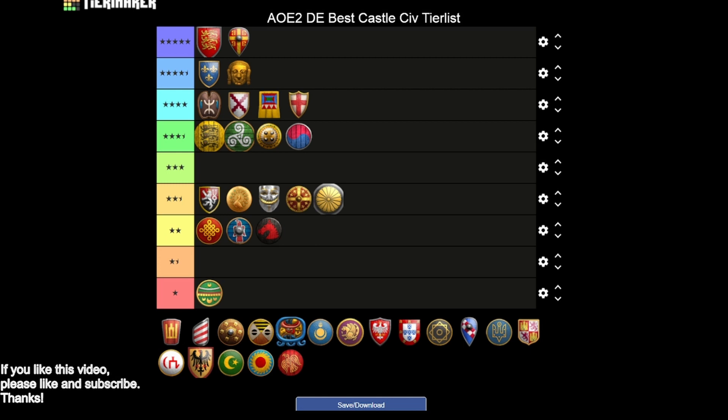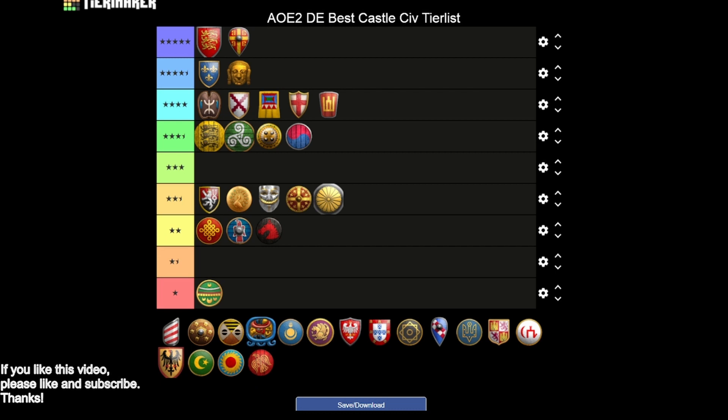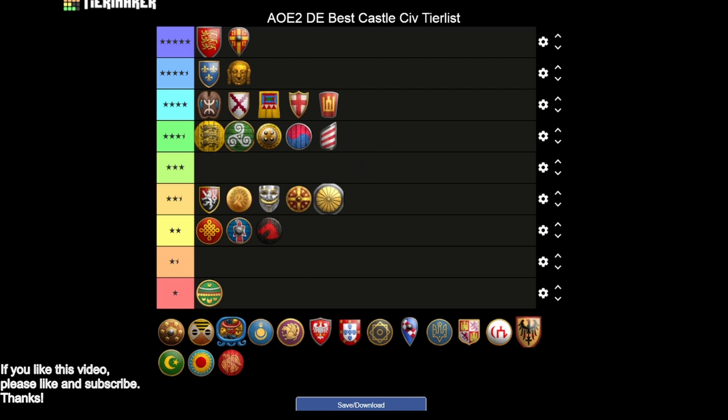Lithuanians are going to take us into the four star category — you're getting all your HP and armor upgrades, Heated Shot, and Bracer, but missing Siege Engineers. Same story as Italians. Magyars are going to keep us in three and a half stars — you're getting Masonry and Hoardings, Bracer, Siege Engineers, and Heated Shot. Their Magyar Hussar unique unit has an attack bonus against siege, so as a trash unit it's a pretty nice response to siege rams or enemy trebuchets. We can factor that in a little bit.